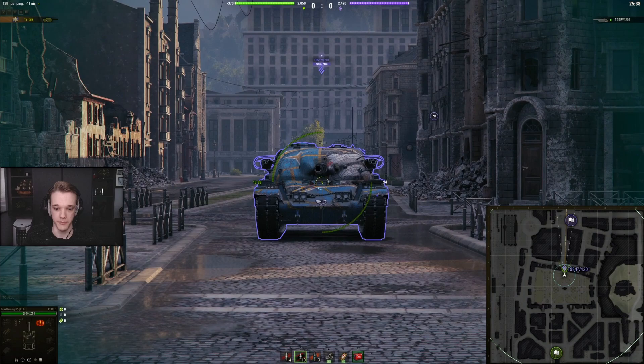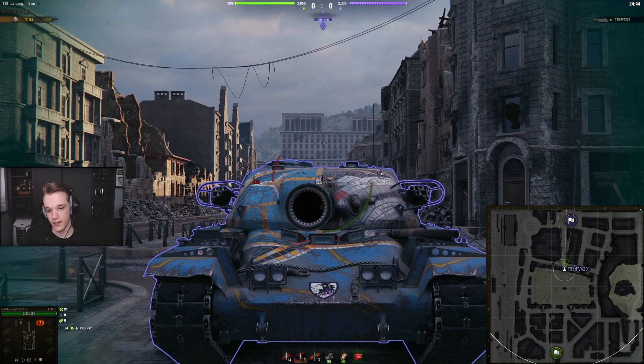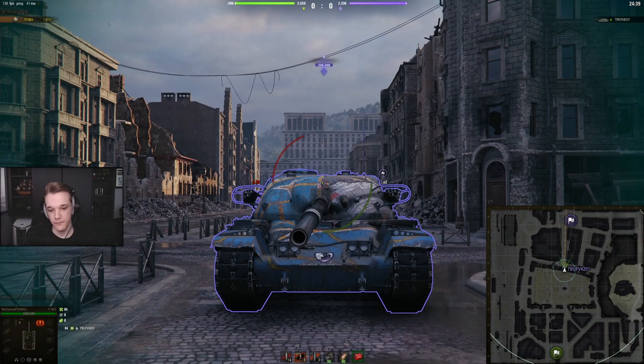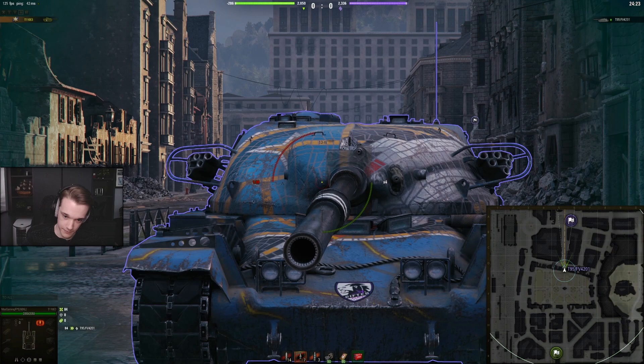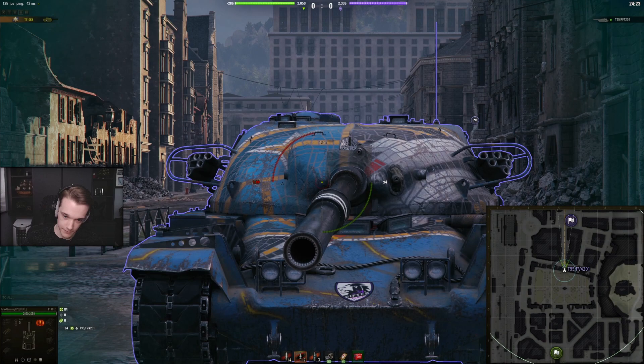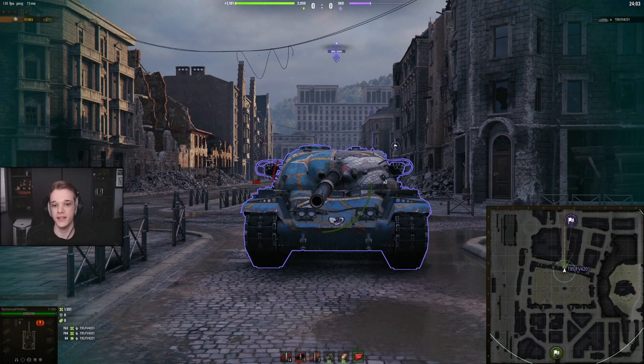Even with APCR the cupola is about a 50/40% chance. You can pen the hull pretty much anywhere at extreme angles. If a Chief is face-hugging you, as you can see here it's about a 30–40% chance — you're not going to reliably pen it there. You can pen at the close-range face-hug spot with very high premium rounds, but it's not the easiest shot — around a 50–60% even then with really good premium rounds.